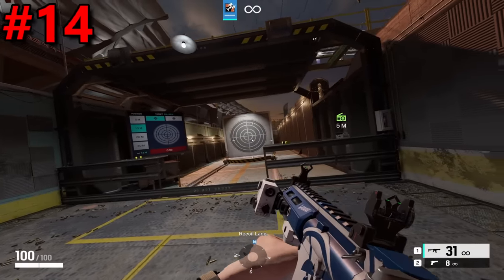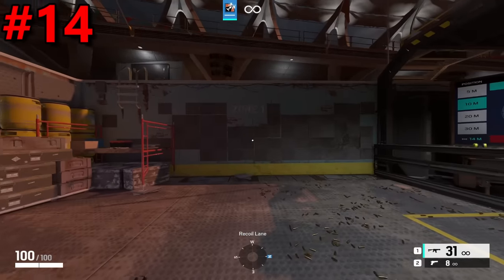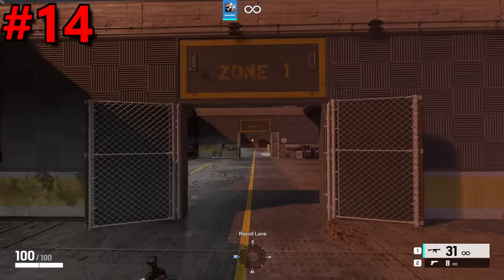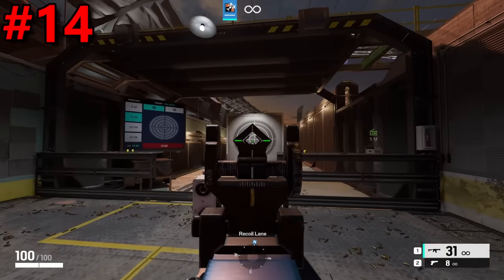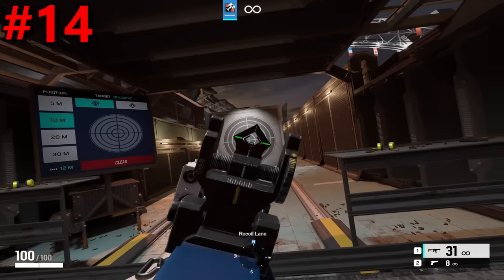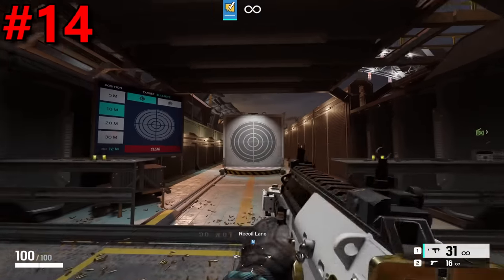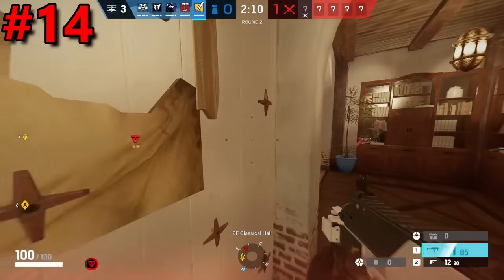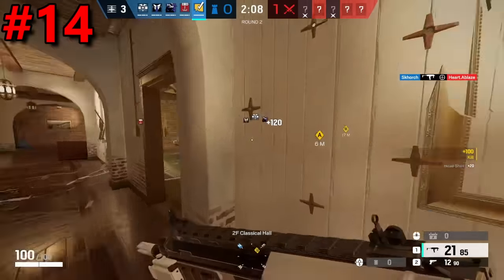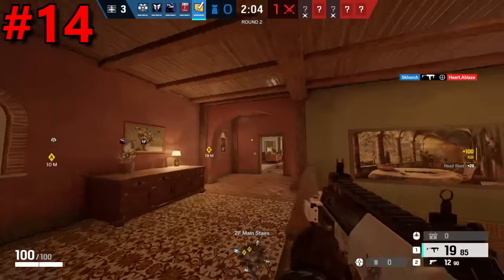Coming in at the 14th spot is the iron sight, and I struggled to rank these. The reason is because they give you a faster ADS speed, which is a pretty significant benefit in Siege. However, some iron sights in the game — like on the R4C — can be extremely clunky and cover a large portion of your screen. But then a weapon like the MP7 has extremely clean iron sights that are honestly its strongest 1X sight available. Since iron sights are extremely inconsistent and can be some of the best and worst sights in the game, I had to put them really low on this list.